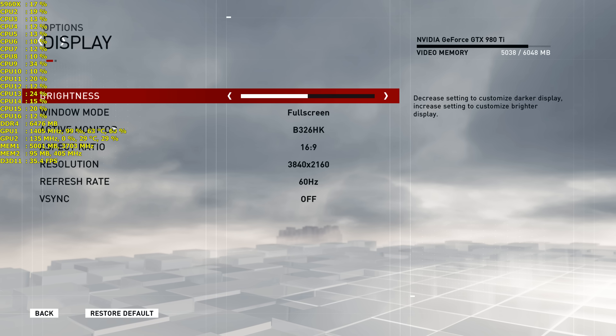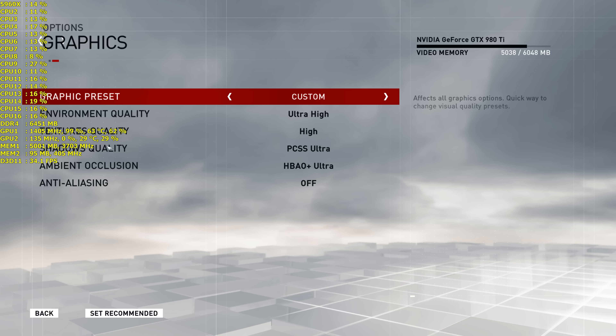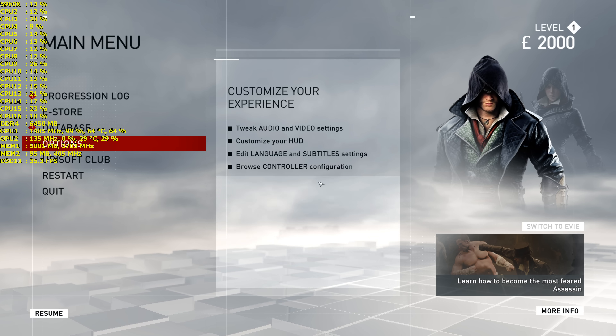What's up guys, Sloppy Whip Low here, finally doing some Assassin's Creed Syndicate 4K resolution with one GTX 980 Ti. We're doing it with ultra high settings, except anti-aliasing is off — we will do that in future videos.